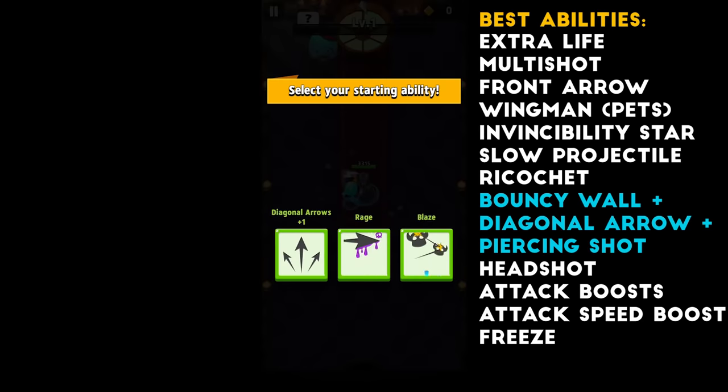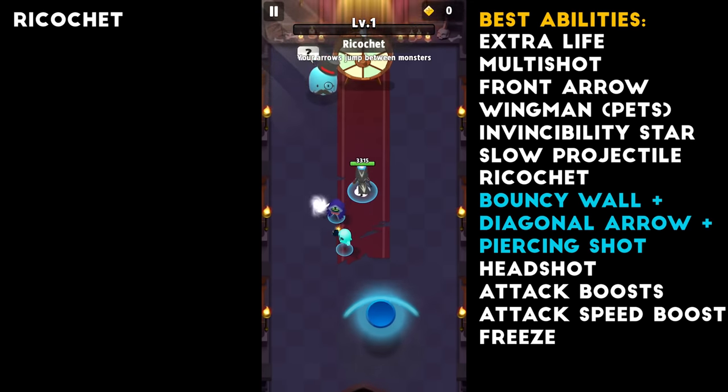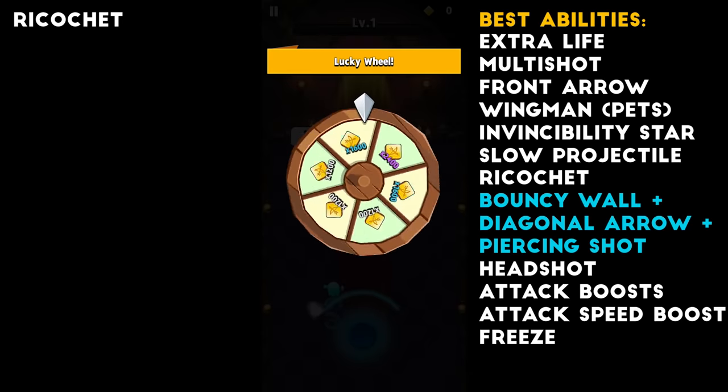So for our starting abilities, we have Diagonal Arrows, Side Arrows, and Ricochet. I think we're definitely going to pick up Ricochet here. The other two abilities are good if you have Bouncy Wall. However, Ricochet, I would say, overrides those two abilities.